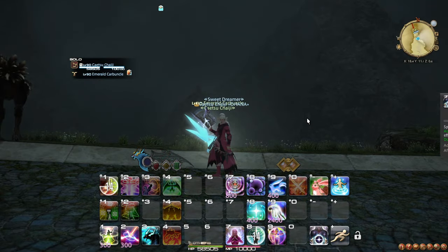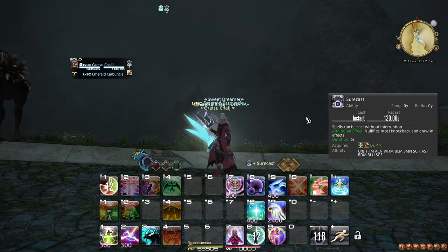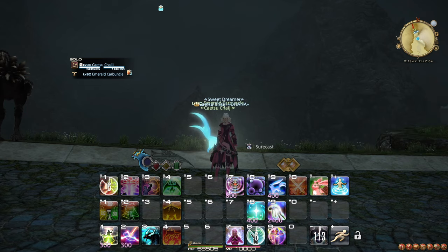At level 44, you learn the role action and ability Surecast. This ability makes you immune to most knockbacks, and also makes you immune to interruption as a result of damage. What this means is that sometimes when you're hit with a particularly powerful attack, your spellcast is completely cancelled. This cannot happen when Surecast is active.